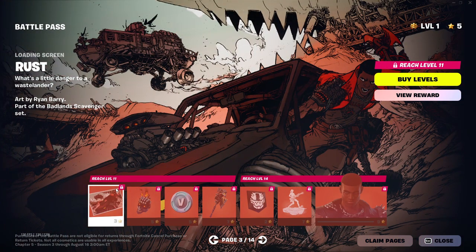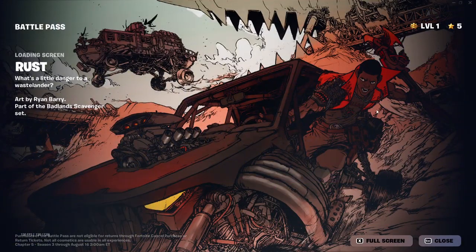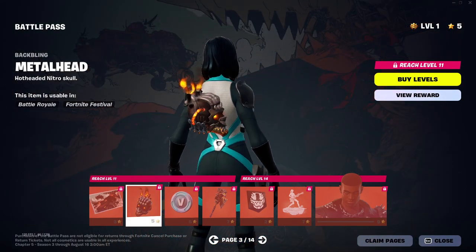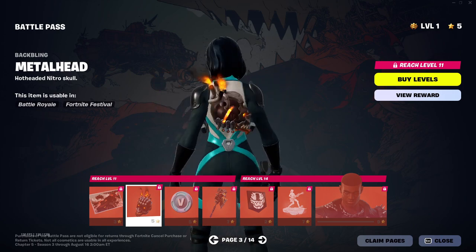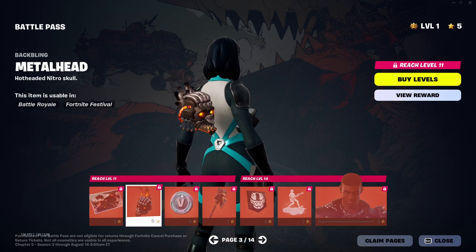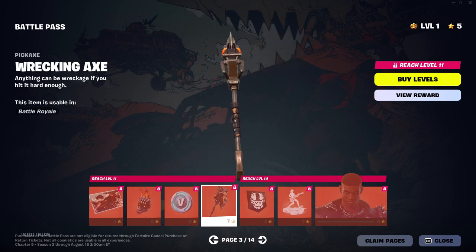Let's look at the next page. Rust. So here's Rust's pack. There's the loading screen — looks pretty good, good artwork. And we have a back bling with nice animation — looks like a little fiery engine. Some more V-Bucks. And the Wrecking Axe looks really good, let's go ahead and take a closer look at that.